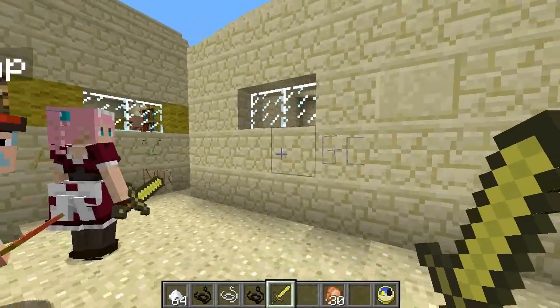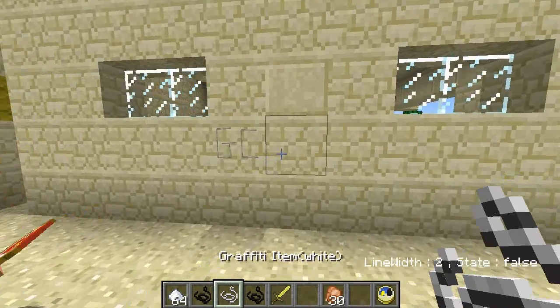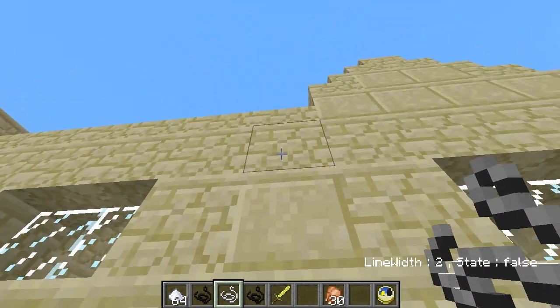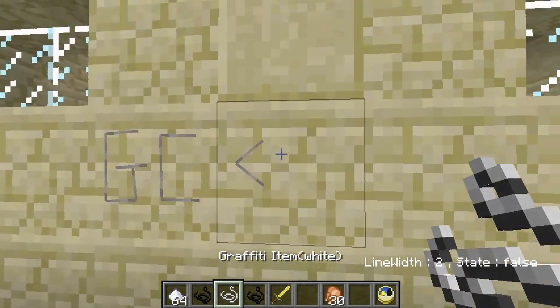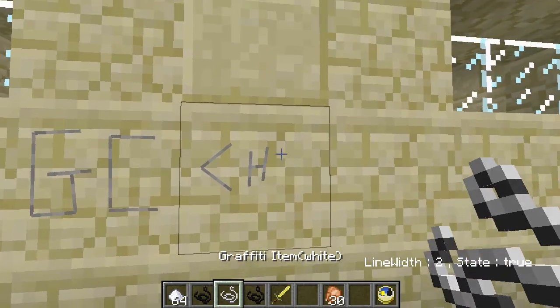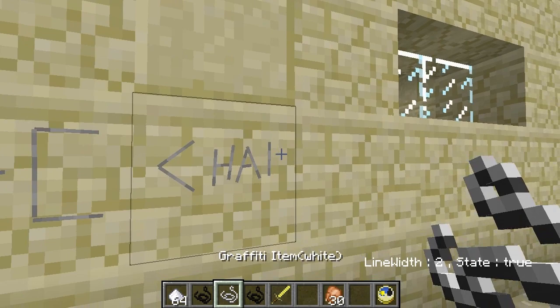Off we go. As you can see, take the graffiti item in your hand like so. And then of course you can approach any block tile in Minecraft — even on the underside of blocks — and start scrawling, you see. My word! Yes, I see it. As you can see, you can draw or write anything you know.